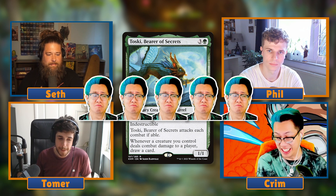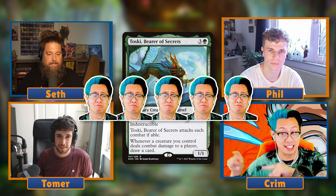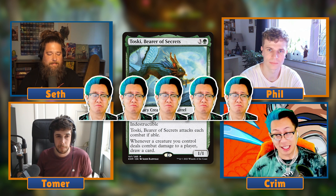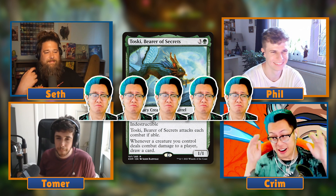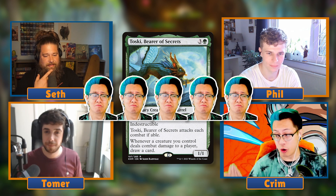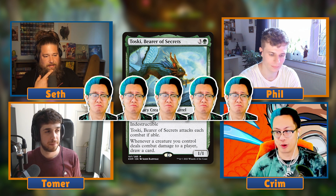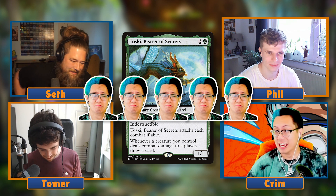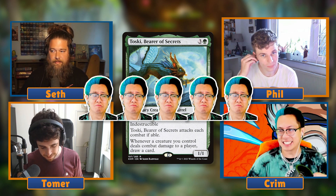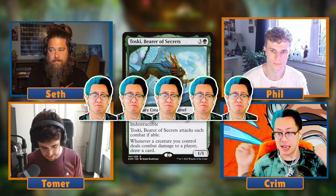Toski is really good because it's the opposite of what the control player wants to do - the control player wants to run you out of cards, but now you're refilling your hand. The only thing that stops it is recently control has had a lot of exile effects, but if you put Boots or Greaves on it, this card does everything. It's a control player's nightmare if you're in a go-wide deck - your little 1/1 elves that don't matter just became an Avengers-level threat because every single one of them is going to draw you cards.